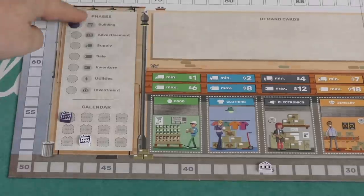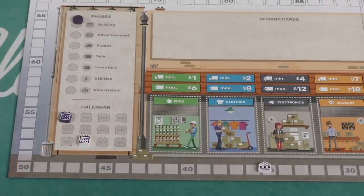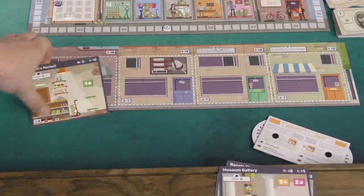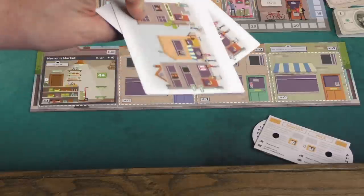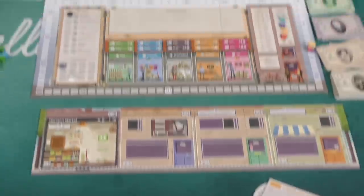The game goes through many phases each round. You play until you hit a certain number of rounds based on the number of players, or until one player gets a certain number of points, which will also end the game. Each player has their own starting building, picked at the beginning of the game. You also have a hand of buildings that you draft at the beginning of the game.